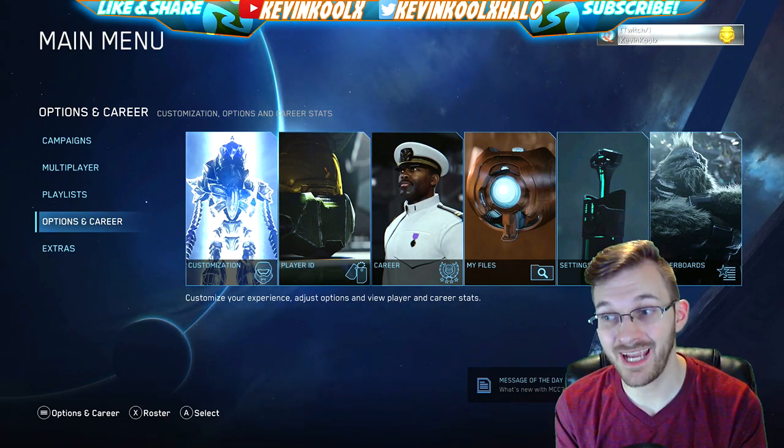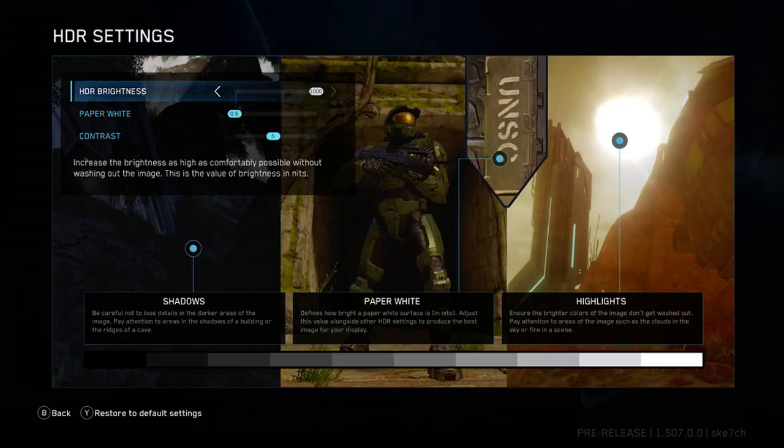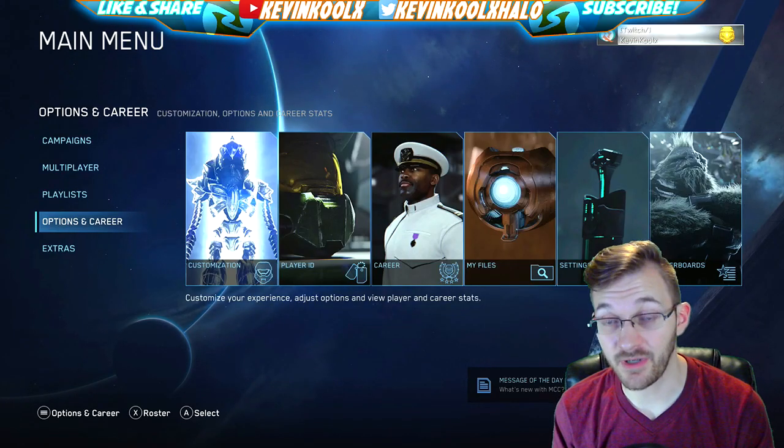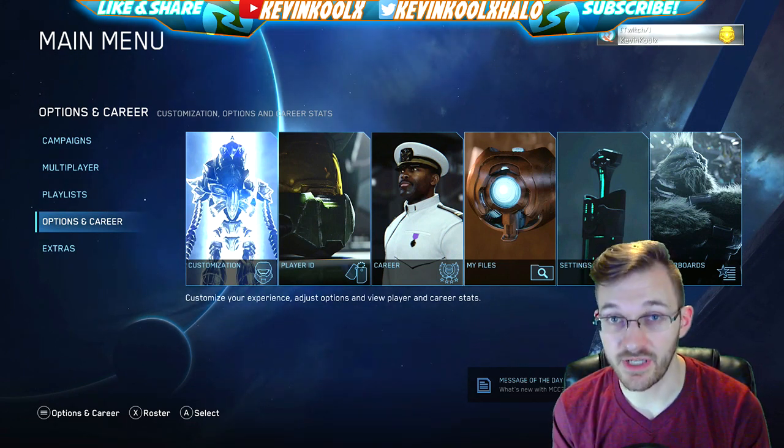For those who have an Xbox One X, there are more options for enhancing visuals. You can change the HDR brightness, the whiteness of whites, and the contrast, giving you much richer, deeper colors and brighter lighting. I personally don't have an Xbox One X so I can't show these features directly, but I was at least able to show you a screenshot.